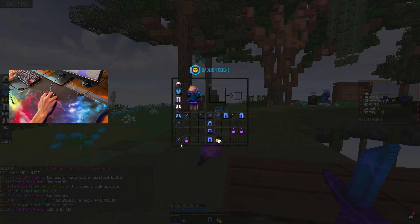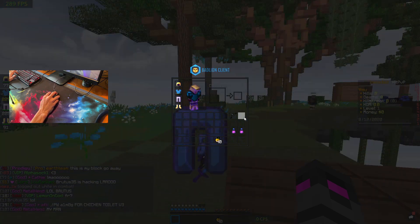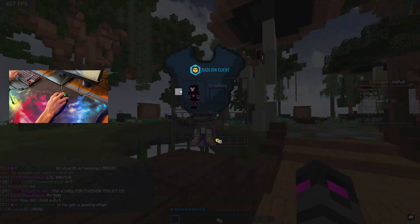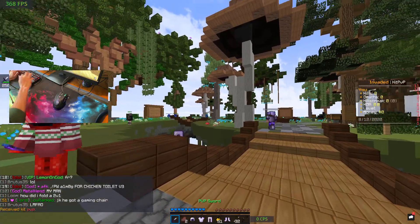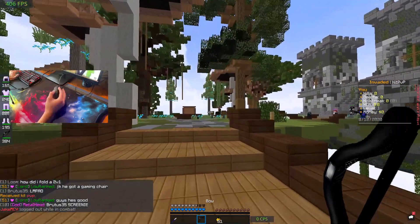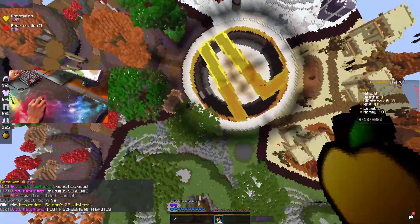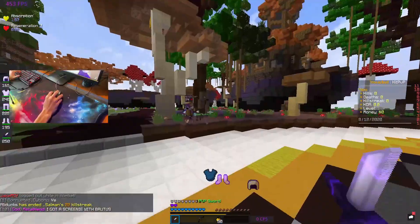I'm gonna throw out all the things in my inventory right now because these would be considered cheating for the Kit PVP challenge. I'll do a Kit PVP, put this stuff on, and we'll see what happens. I would not be surprised if I die first fight, but we're just gonna hop on down and go in on anyone I see.